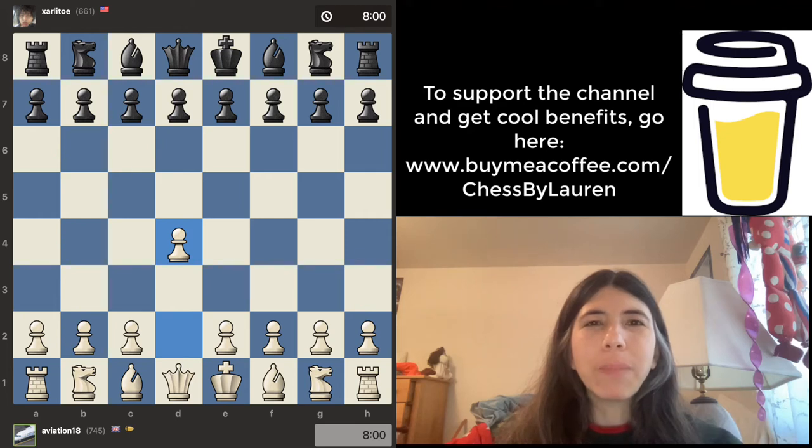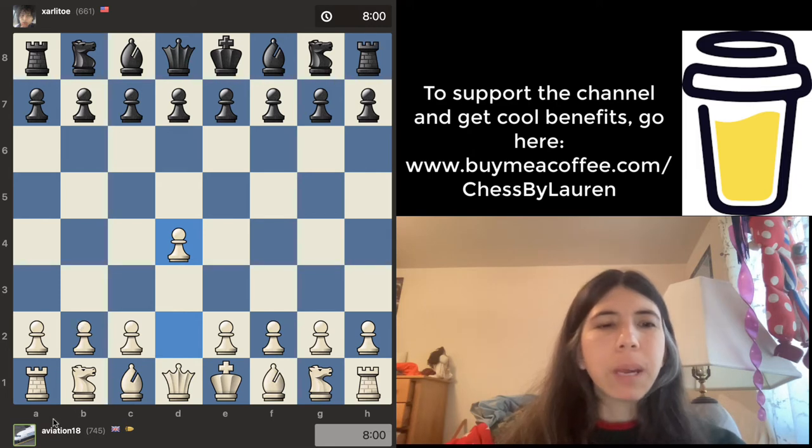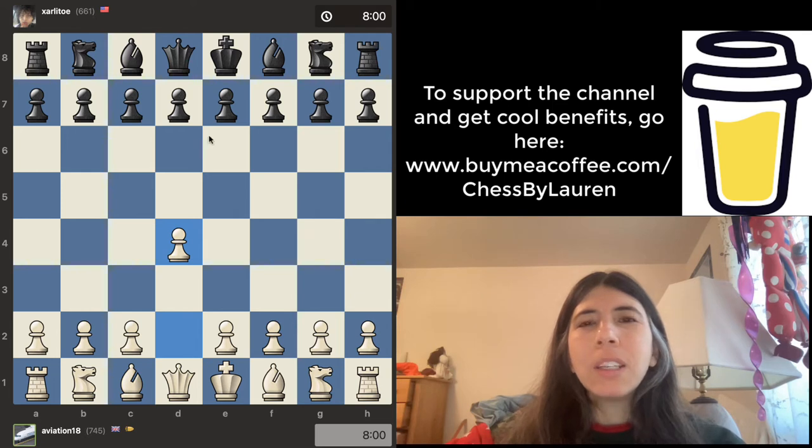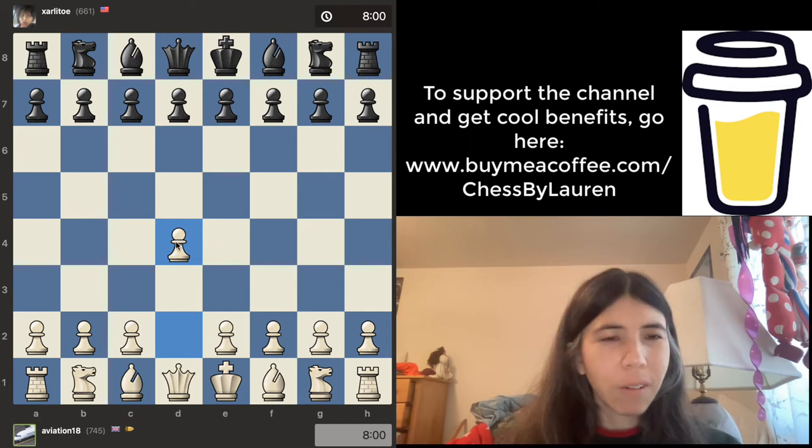Hi everyone! Welcome back to my channel. In this video, I'm gonna go ahead and analyze a game that was played between Aviation 18, rated 745, against Zarlito, rated 661. I hope I'm pronouncing that right. This game is 73 moves long, so it's pretty long, but let's get started.